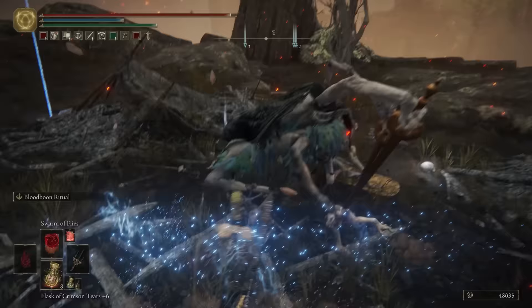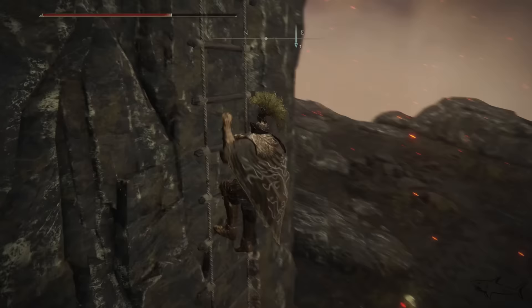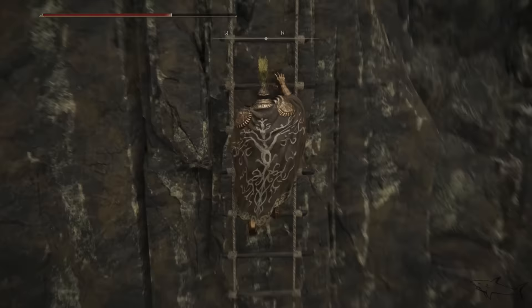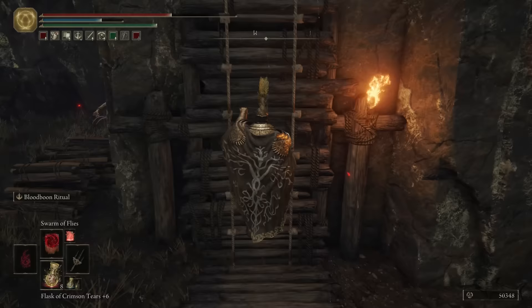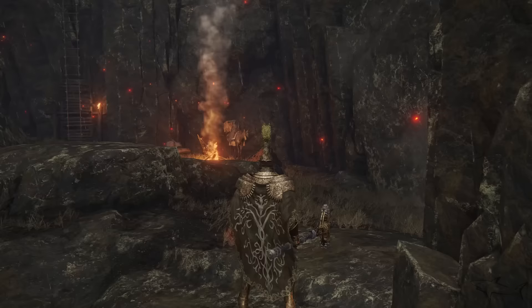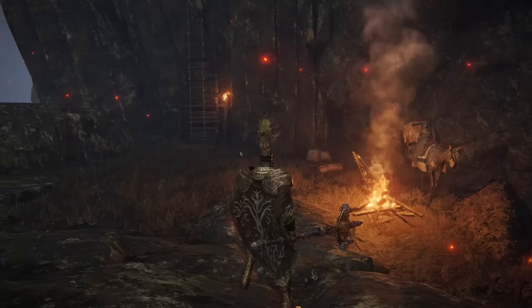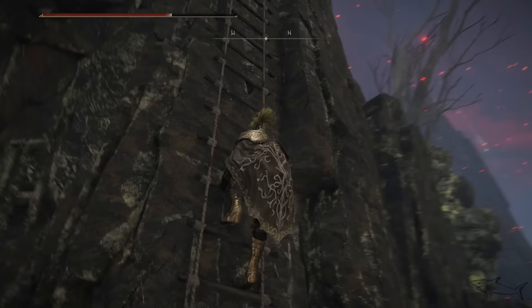Now we're gonna take the second ladder — the second important ladder right over here. You will see a sign — it's not a must to defeat that guy. You can climb the ladder without fighting him, you will waste your time, so if you don't like it, don't fight it. This will be the second ladder that we have to climb — go on the left. Check the map if you don't know how to be here, and climb the next ladder. You will see a merchant right over here with some really awesome items, but you don't have to stop unless you want to buy something. Now we're gonna climb the next ladder — I know there are a lot of them — we are almost to the Volcano Manor.